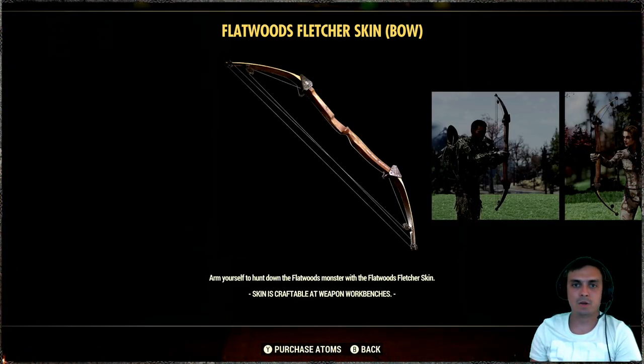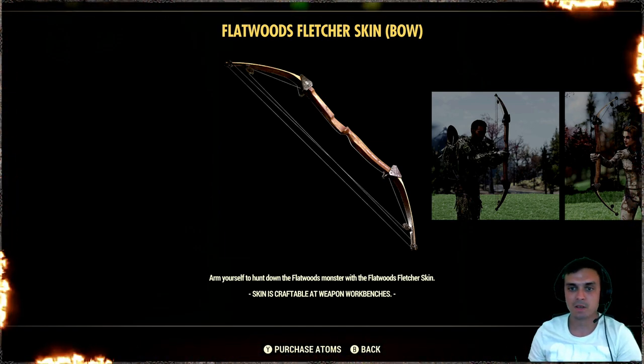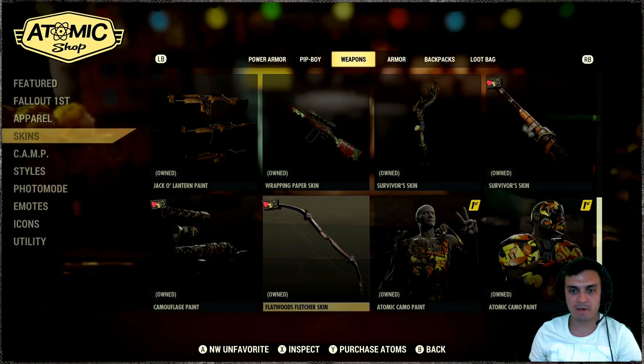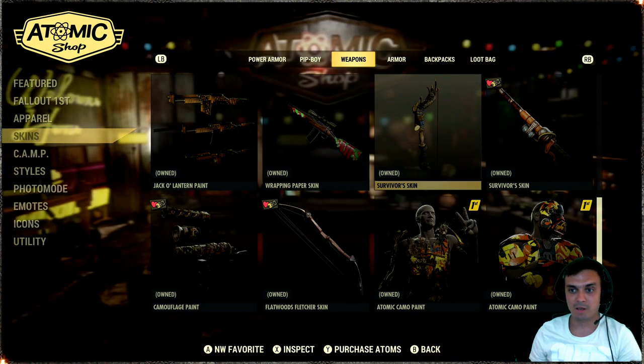In order to unlock this weapon skin you need to rank up to rank 14 on the Legendary Run Season 1 for Fallout 76. This is how the skin looks — you can apply it in the Atomic Shop, which is cool.